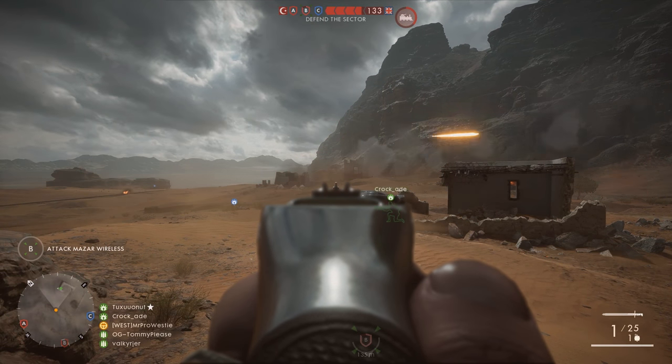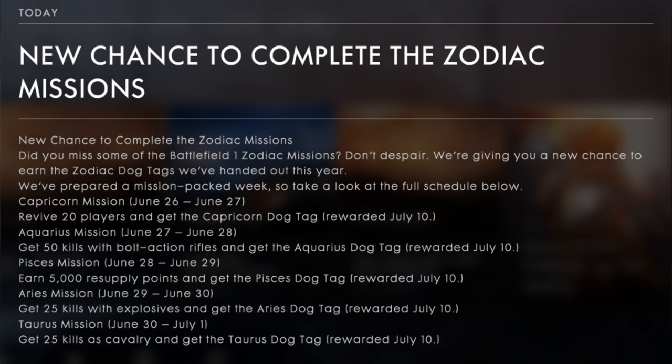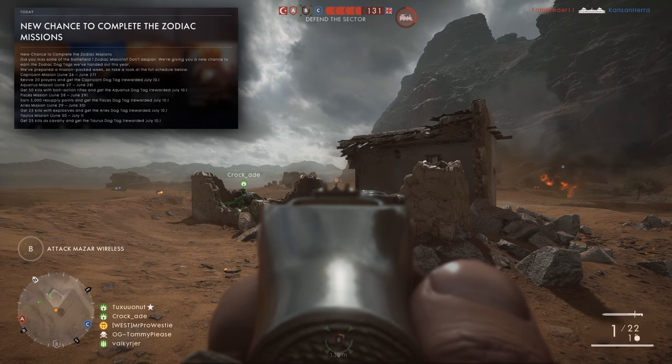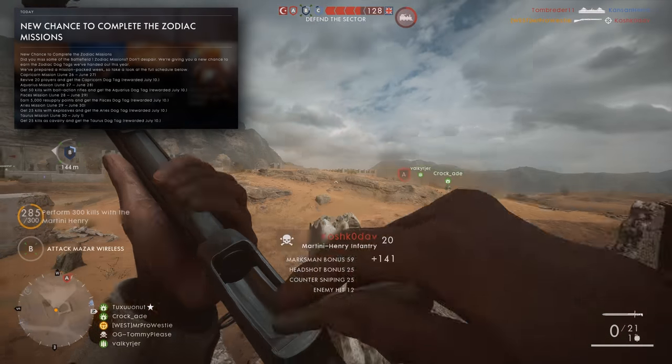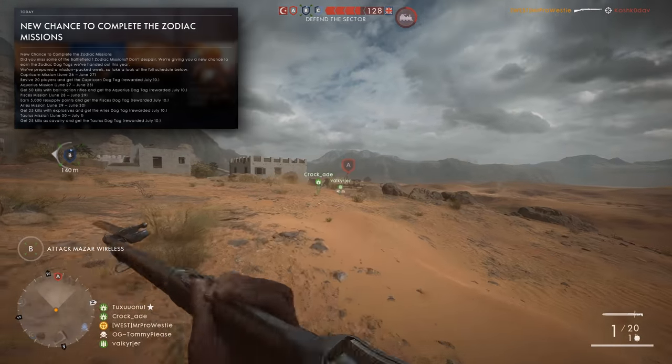So first up let's look at the five zodiac dog tags and their unlock requirements. These have been tweaked just a little bit from the last time they were up for grabs, due to them only being available to unlock for 24 hours each this week. So if you want to grab them all, or if you're missing a couple, you're gonna need to play on specific days of the week.